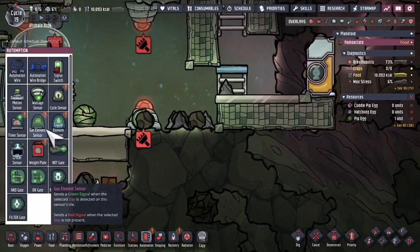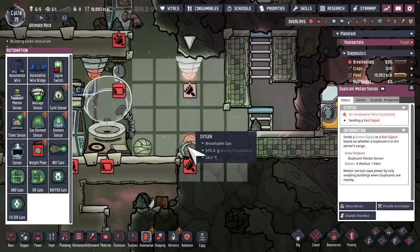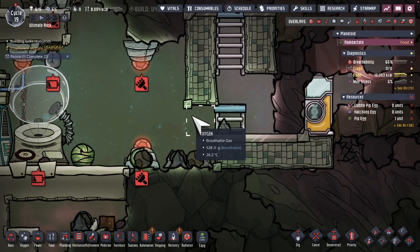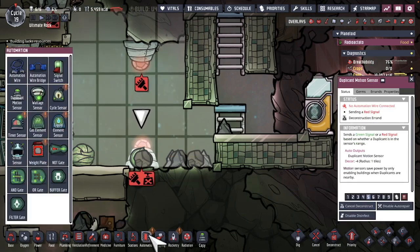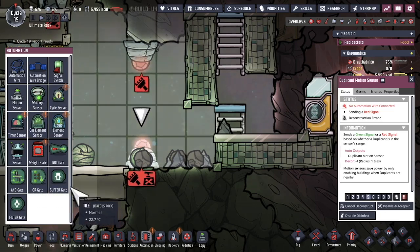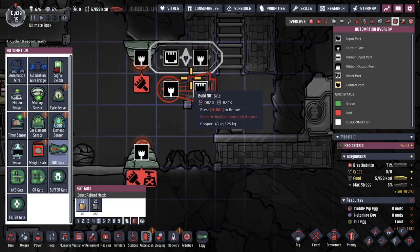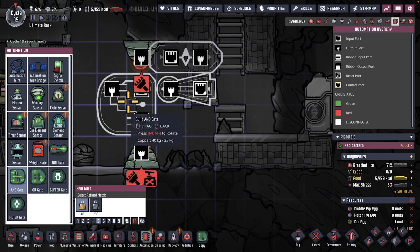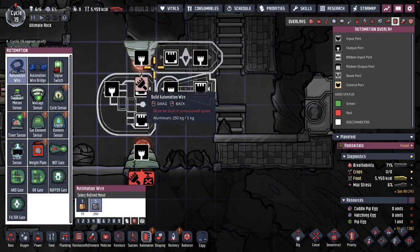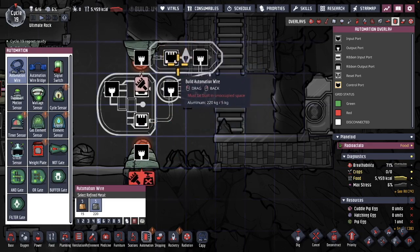Rancher is in bed right now, so I'll take this time to design the automation piece. I have two sensors that both sense the exact same thing — I don't actually need two. I'm going to put one through a filter with a NOT gate, and feed that into an AND gate. One signal goes directly into one side of the AND gate, and the other goes through the filter.